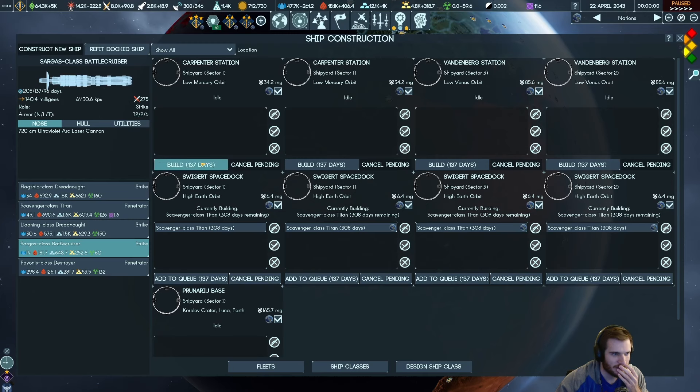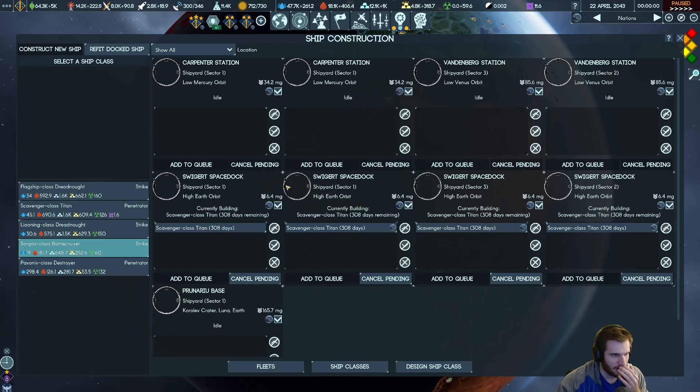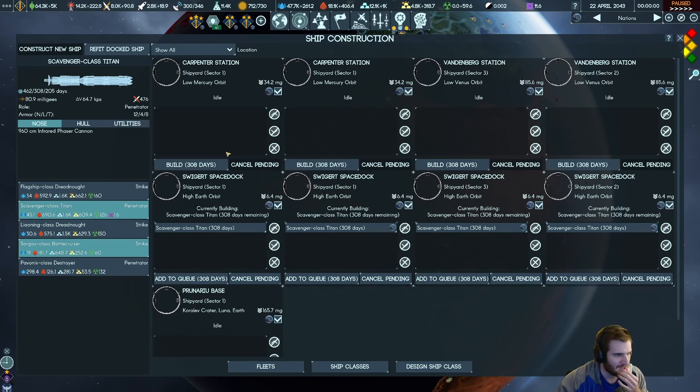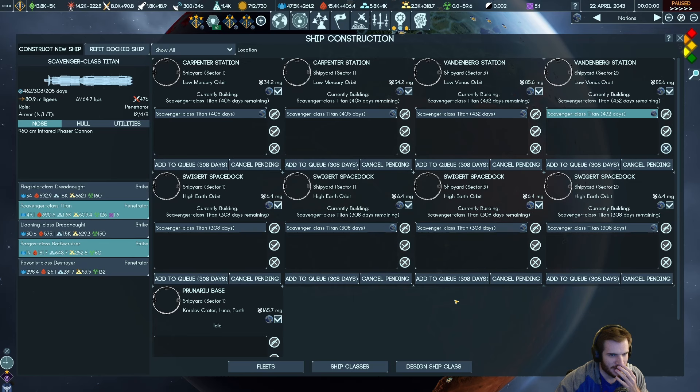How much mission control did these things take up? I'm not sure. Oh, we need the battle crews to go with them — cancel pending on all of these. The Titans — there's eight of these now. That's 4,000 combat strength. If those get built in 308 days it's going to take a lot of our exotic, but we should now have enough fleet power to hopefully cause a lot of trouble.